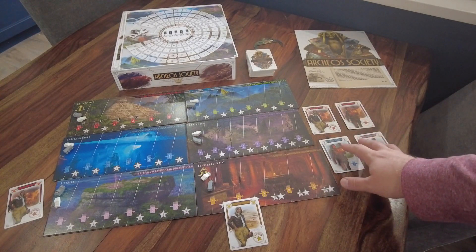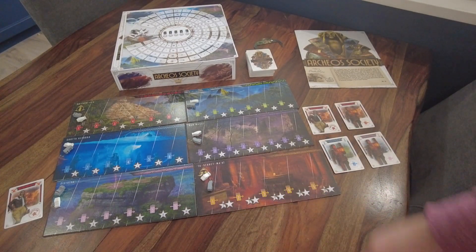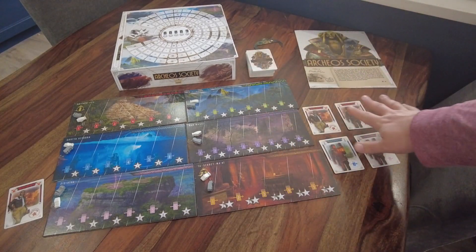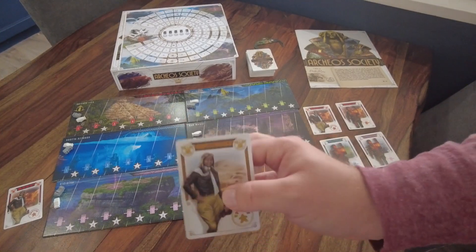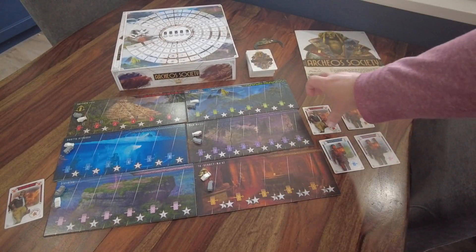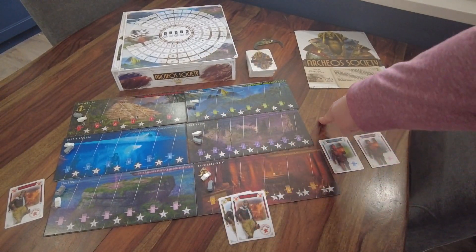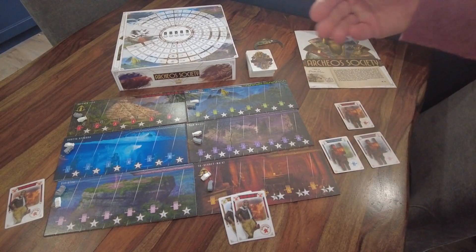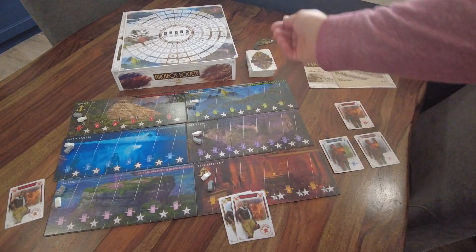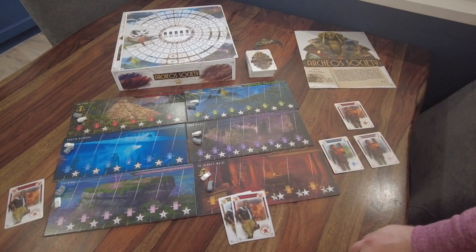On your turn you can do two things: draw one card or play an expedition. To draw a card you can take one off the top of the deck or pick one from the face-up display. The display is never refilled by any regular action like drawing a card or at the end of your turn.